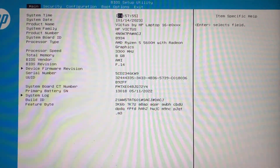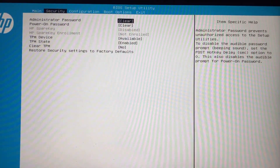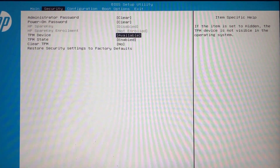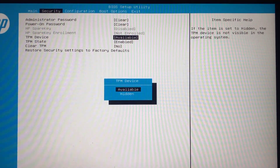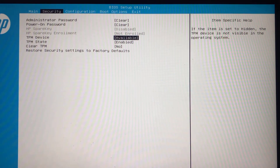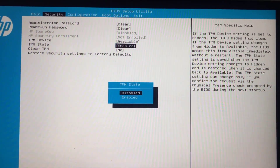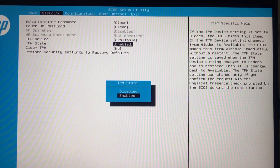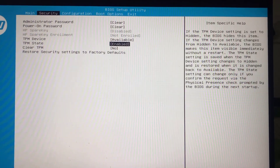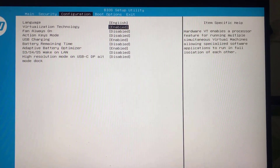Using your left and right arrow keys, you can toggle the menus. Under the Security tab, you will find an option for TPM Device — click on it and make sure it is set to Available. Use the up and down arrow keys and hit Enter. For TPM State, hit Enter again and use the up and down arrow keys to enable or disable it — select Enable and hit Enter.